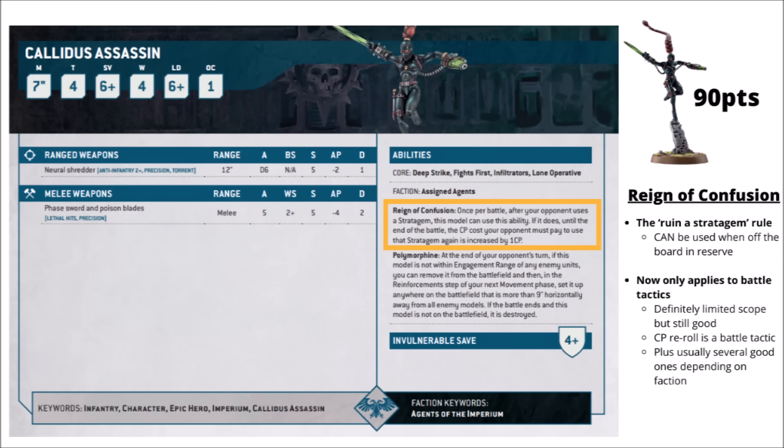Beyond damage output and jumping around doing secondaries, she also gets her Reign of Confusion special rule to basically ruin one enemy stratagem — it makes a stratagem cost one extra command point. It has been limited a bit in the latest balance dataslate, in that you can only use it to target battle tactic stratagems, which does make it a fair bit more limited in scope than it used to be. Though it is still quite a nice ability — depending on your opponent, their most important stratagem might still be a battle tactic. If there's nothing good to target, it's probably worth throwing this at the command point reroll, which is a battle tactic, meaning they might have to pay 2 CP for it or just not have the option.